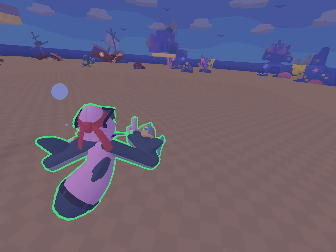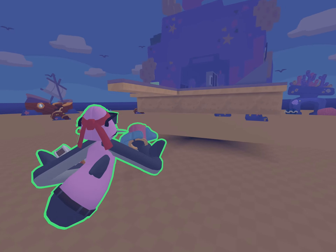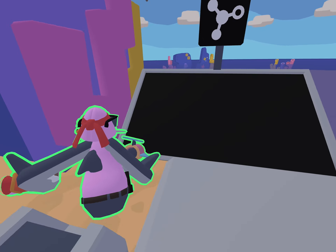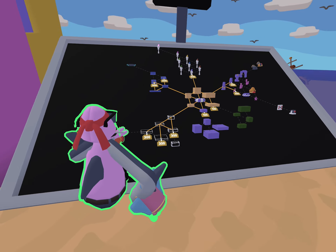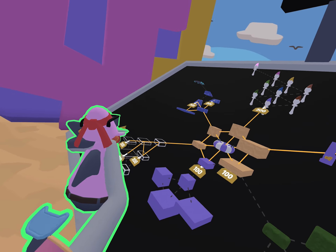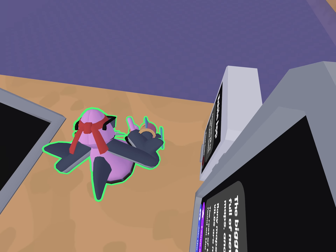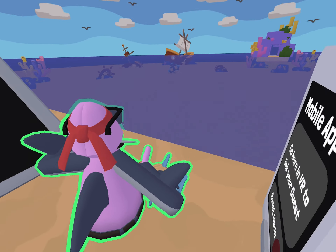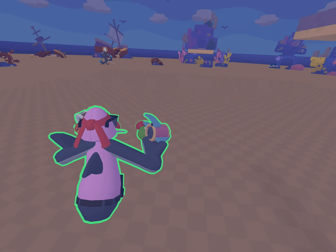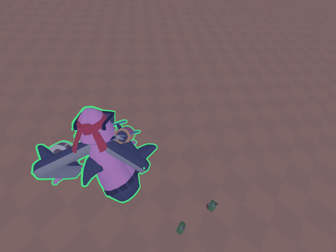This is called a propeller. There are also flippers, but I'm not on the flippers or the propeller right now. What you do with the flippers — it's just like a holdable, but it makes you swim faster. I don't know why they do that.